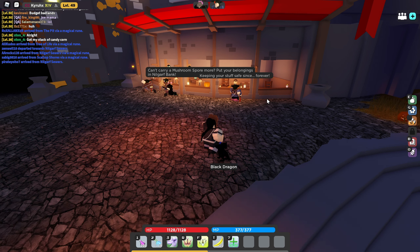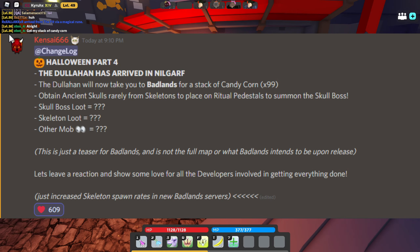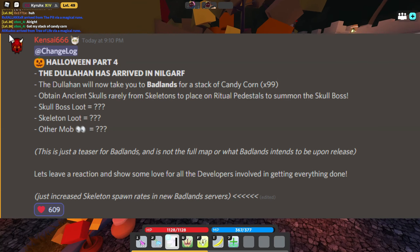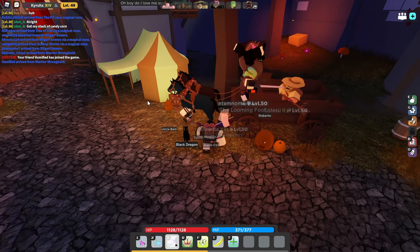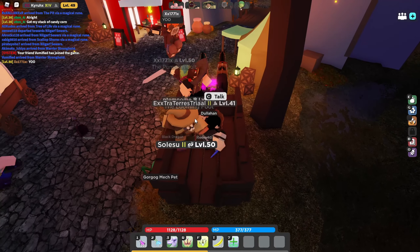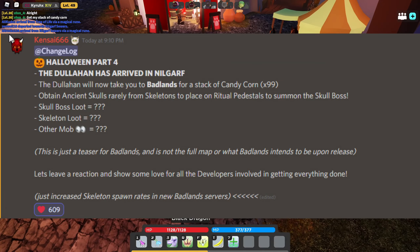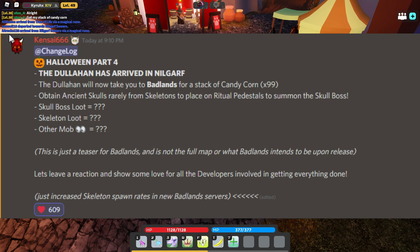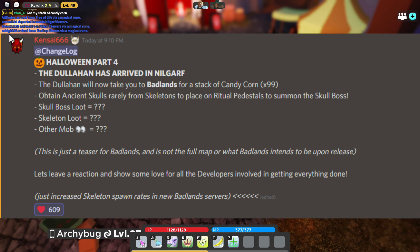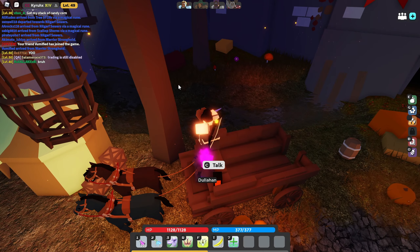Let's go through the list real quick. The Doula Han has arrived in Nilgarth — he is right here across from the pet person. You can find him on the wagon thing, talk to him, and give him 99 candy corn or a stack and it'll take you to Badlands. This is not Badlands in its entirety; this is just a small teaser portion of Badlands.